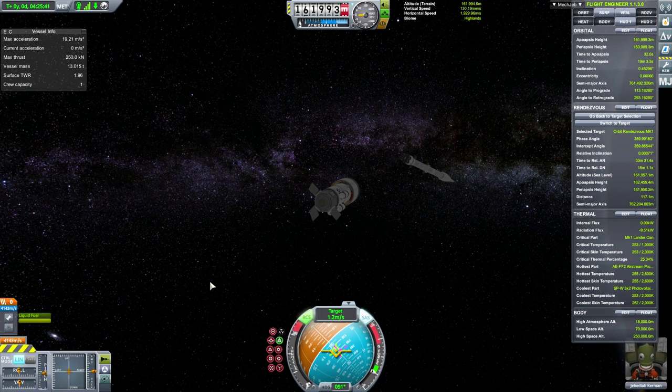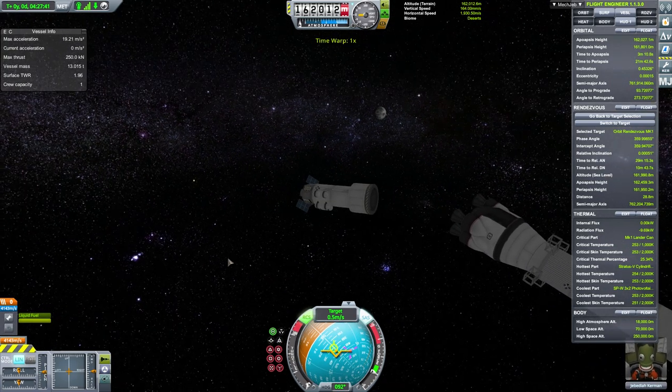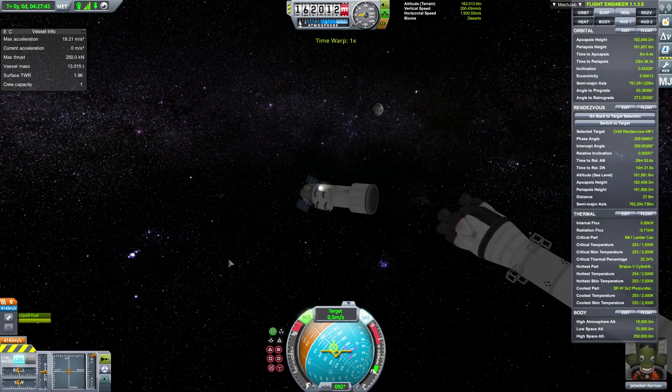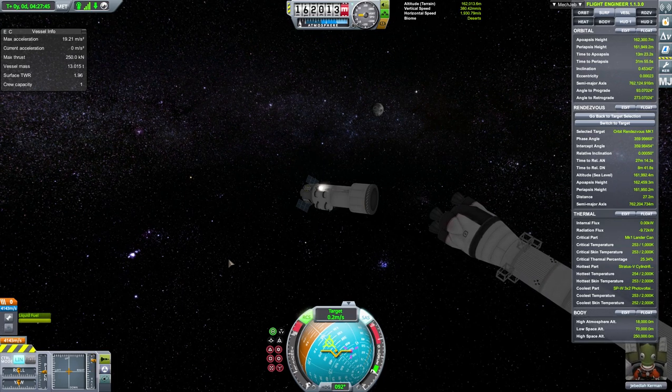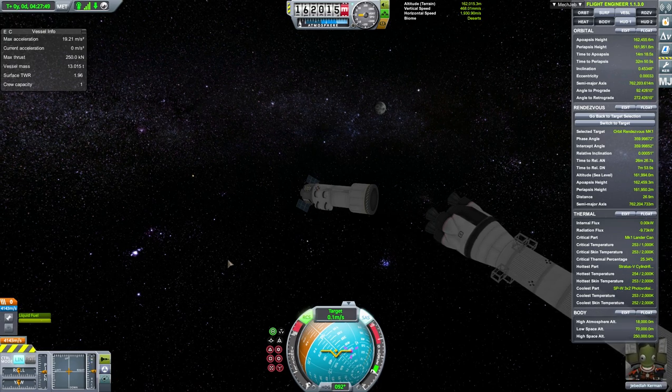Now switching to docking mode. You can slow down by using shift if you're in retrograde position. Just slow down till you're happy with the result, and there you go.